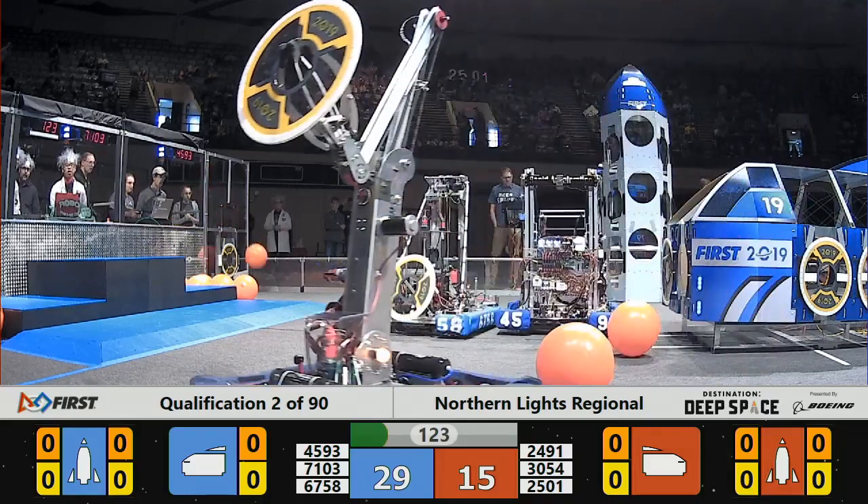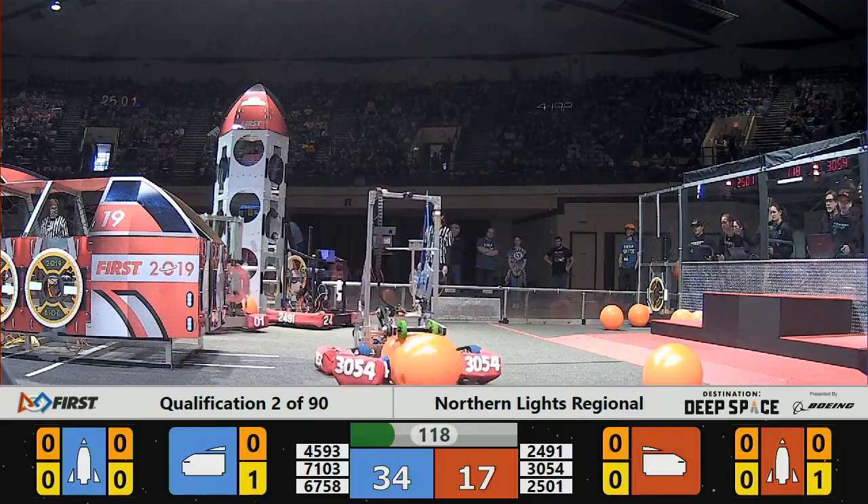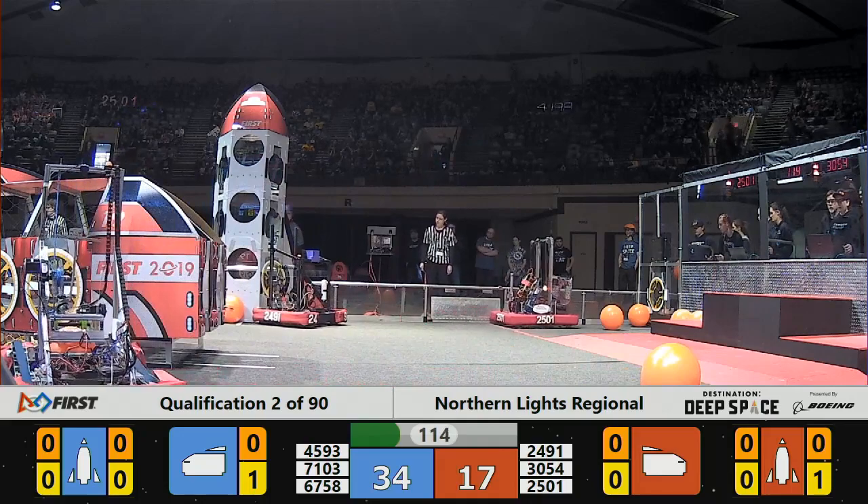Red Alliance cargo ship is all loaded up with hatch panels, getting ready for cargo. Red Alliance is going to work on the rocket, and Blue Alliance as well.